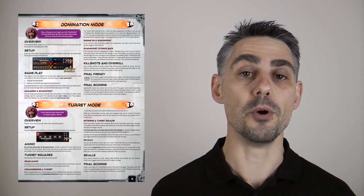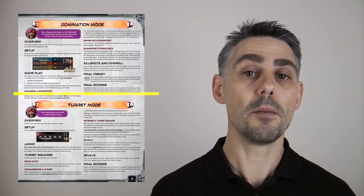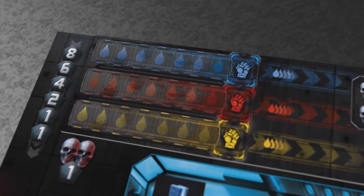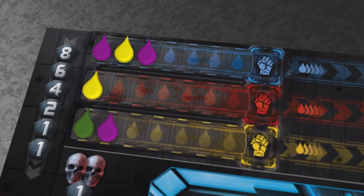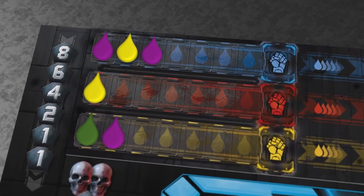The rules explained so far are for the deathmatch version of the game, but there are two other modes of play included in the box. In domination mode, in addition to shooting each other, players are also trying to control the three spawn points by tagging them. To tag a spawn point you need to deal damage to it with a weapon, or you need to end the turn as the only character in that space. The domination board tracks the players that tag the spawn points and each of these is scored at the end of the game instead of the normal kill shot track.